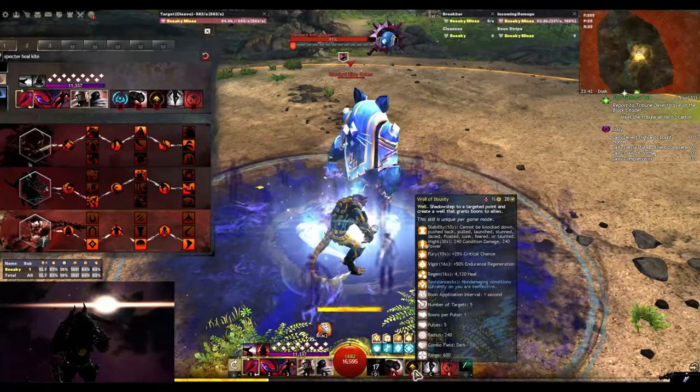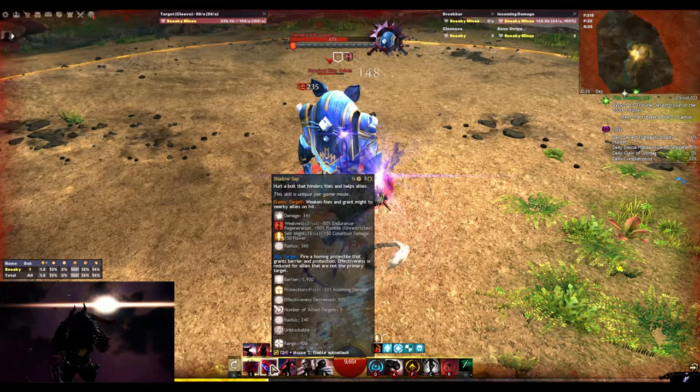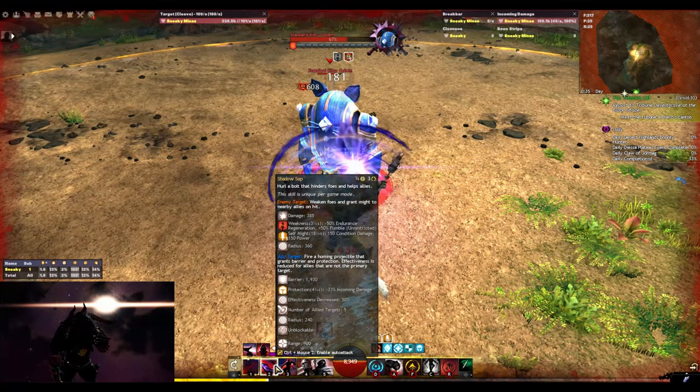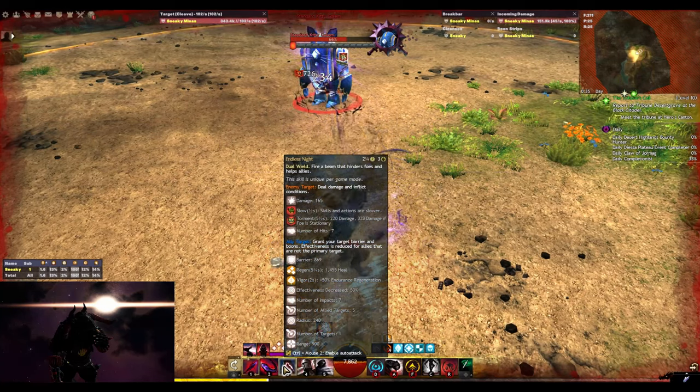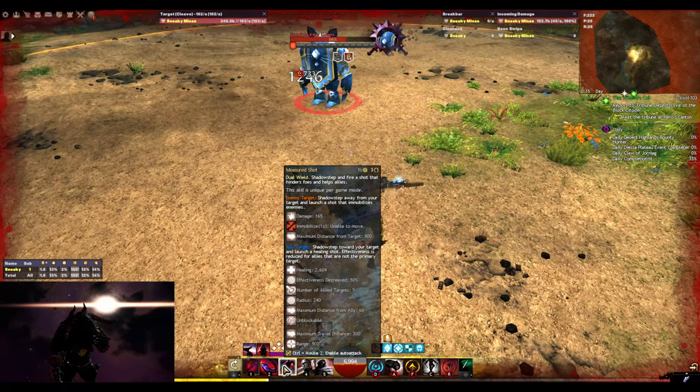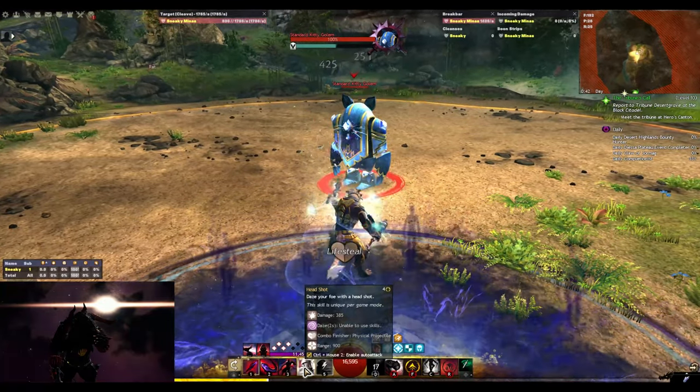Use Well of Bounty for tons of boons. Use Scepter 2 on targets for more Might or on allies for protection and barrier. Use Scepter 3 against enemies for pushing power or on allies for regeneration and healing. Use Pistol 4 to CC.